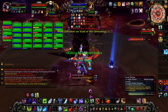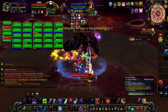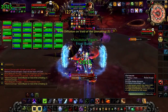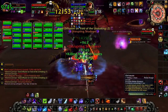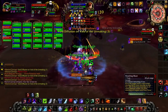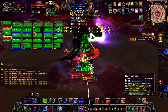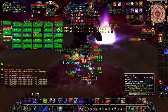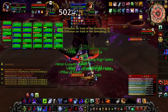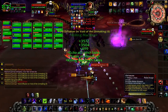Basically he's a very tank-and-spank boss, only one tank required, but it has one interesting mechanic which is what you can see to the right of the boss. His main buff is Focused Anger, which is a stacking 10% attack speed and 10% physical damage buff, which stacks every time the Void of the Unmaking is bounced.